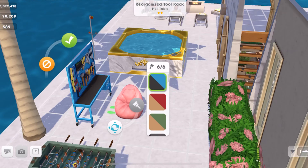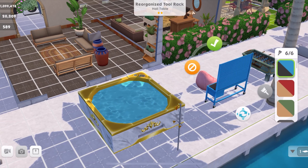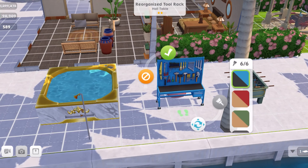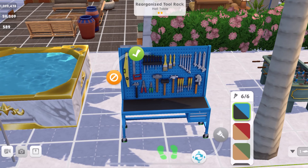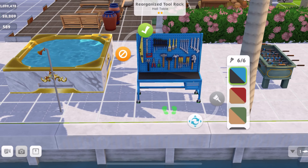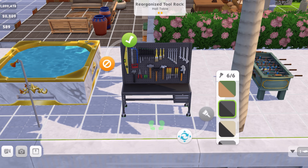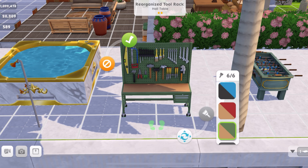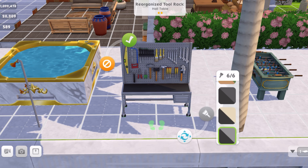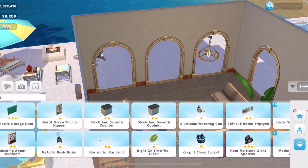Then we have the reorganized tool rack. I do need to get into the garage area now, and it's just amazing because I actually have the right space for this so I don't have to build another house. We have this in Sims FreePlay and now we have it here — I play The Sims 4 but haven't looked out for it there.